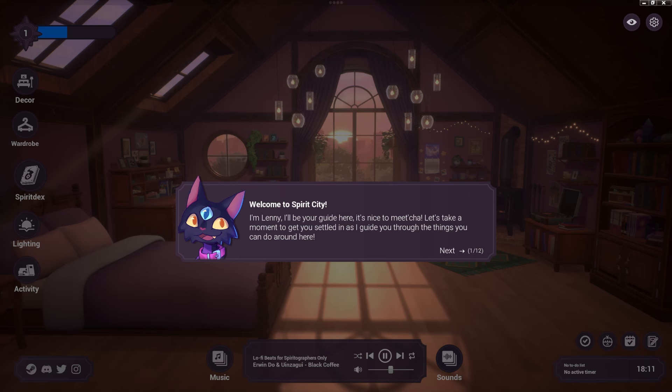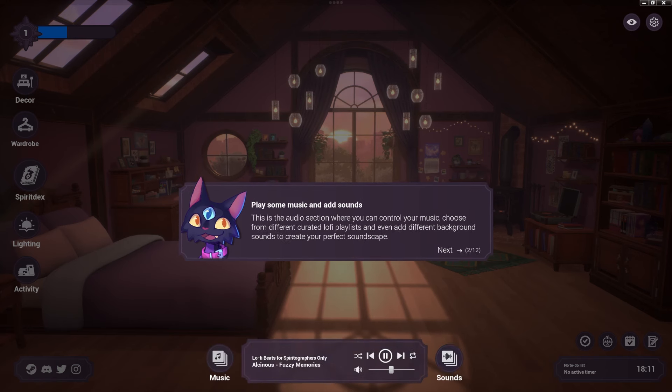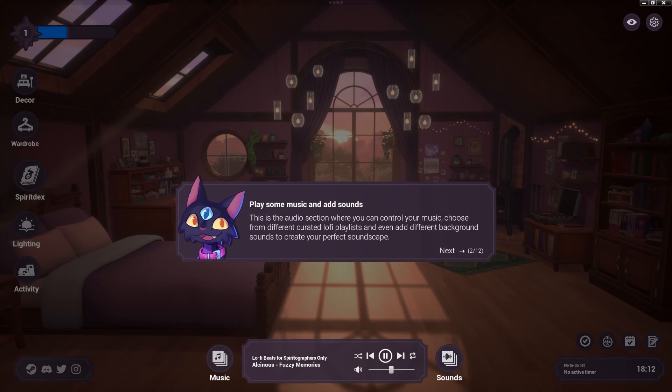Let's dive in and see what the game offers. Welcome to Spirit City! I'm Lenny, your guide. Let's take a moment to get you settled in. This is the audio section where you can control your music — choose from different curated lo-fi playlists and add background sounds to create your perfect soundscape.